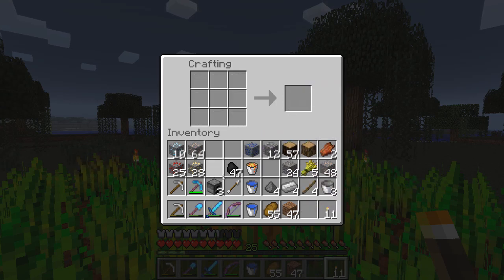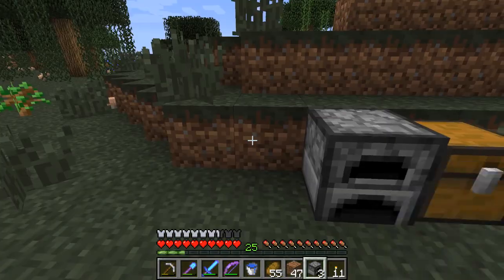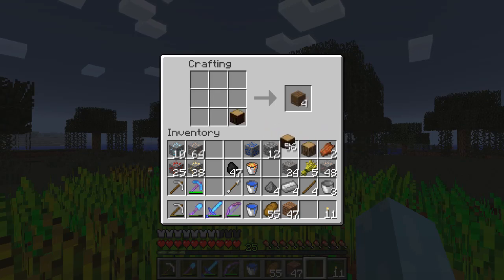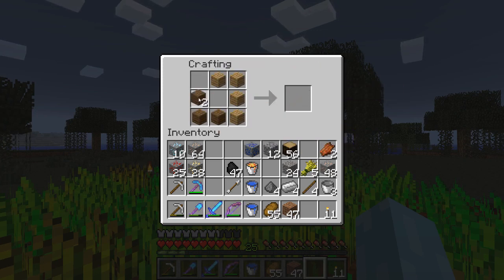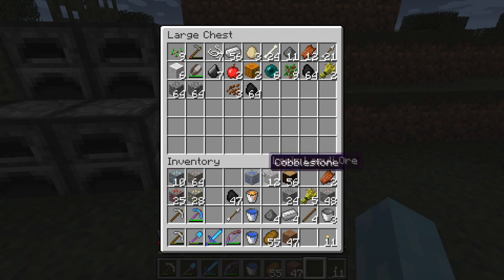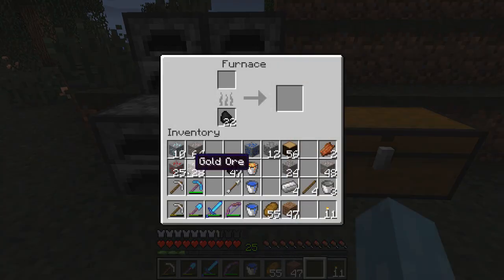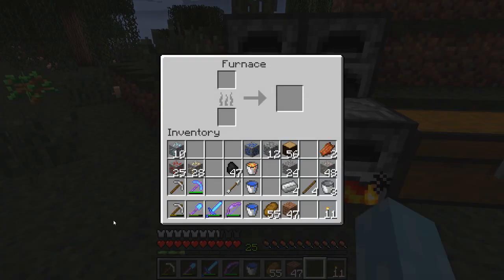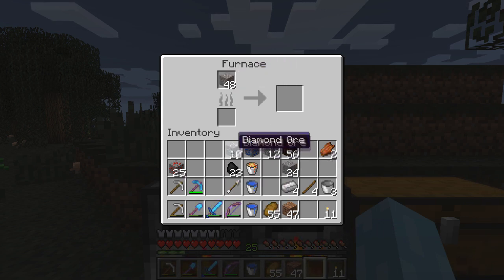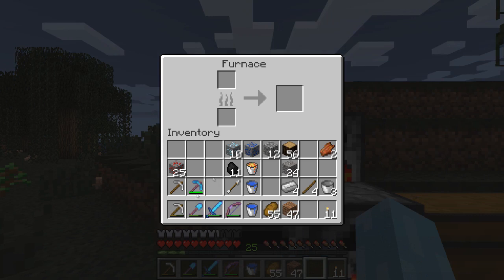We're going to make several more furnaces. Yes, that looks nice. And maybe another chest — and I'm wondering if we can do this, hey we can. Let's see, wheat, sticks, iron. Oh wait, no — we can't smelt diamond, can we? Ha. Yeah, knew there was a reason why I made more than just one chest.